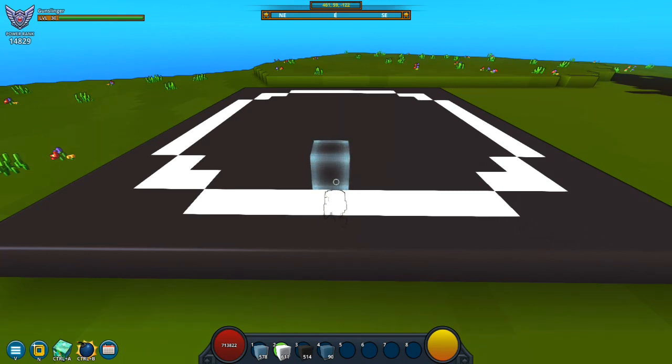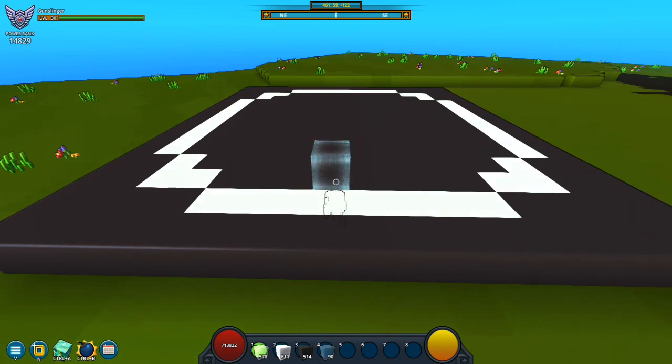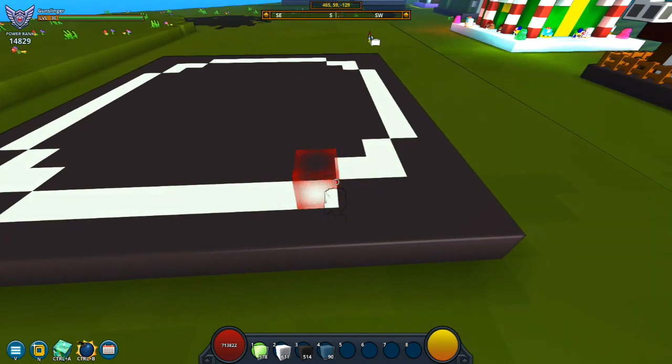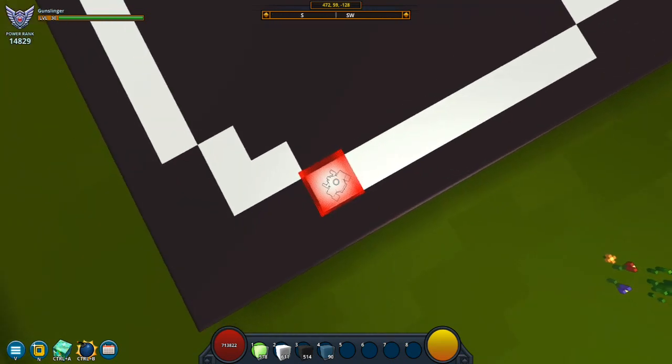Let's go ahead and get our blocks that we're going to be using. Basically what we're going to be using is white glass, just plain old white, charcoal, and some gray glass. I'll show you all this stuff in just a moment. So let's go ahead and get started. We're going to start with our glass, and I guess we can just go ahead and start from this side. We're going to go up 19 blocks.